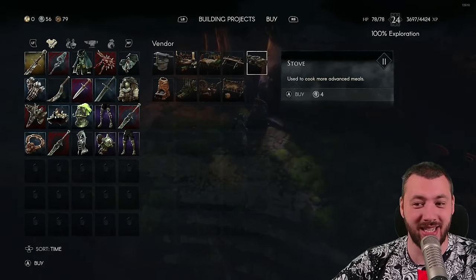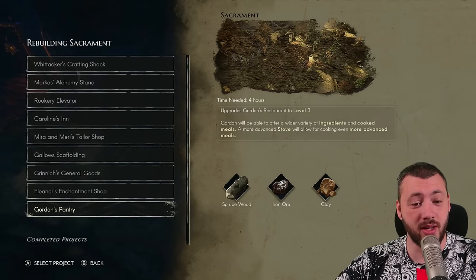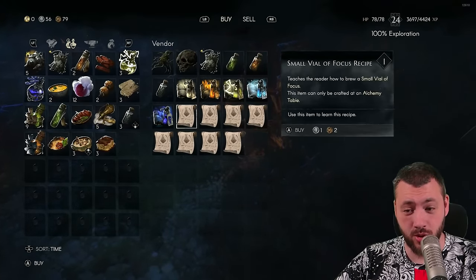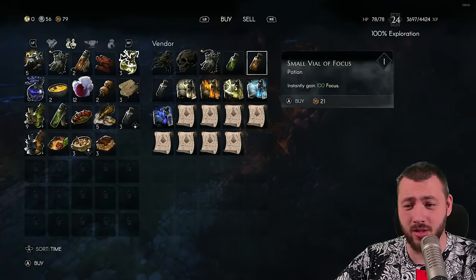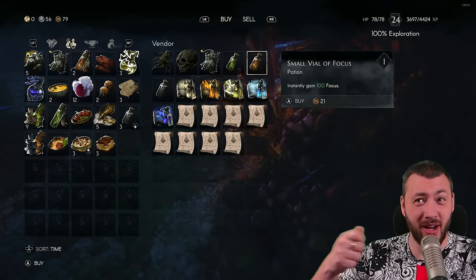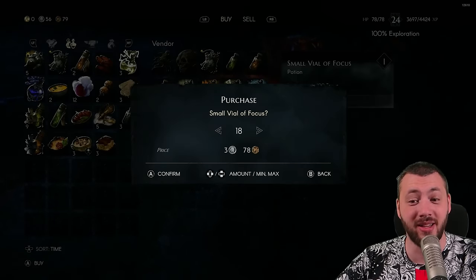After upgrading the smith and the wood vendor, the next priority is either the alchemy stand or Gordon's pantry. The alchemist is worth upgrading because he sells you potion recipes and the potions themselves. I've been going through a lot of vials of Focus — they let me one-hit everything in the crucible and demolish bosses. They only cost 21 copper each and the supply is seemingly endless.